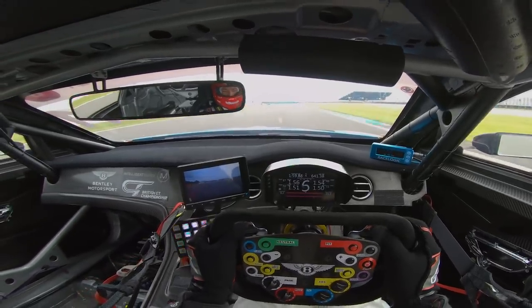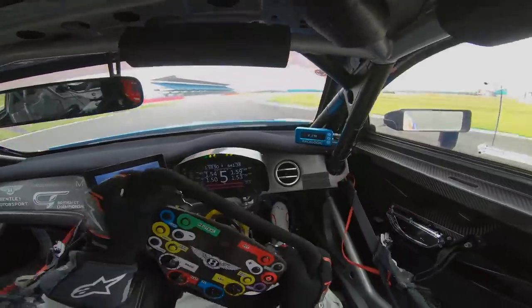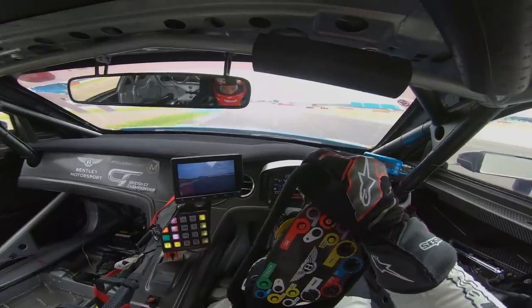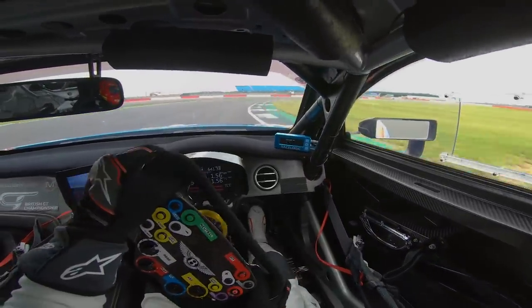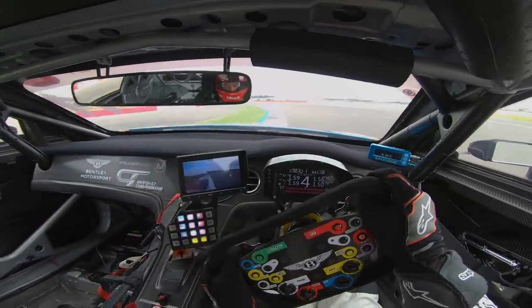Heading into Maggots & Beckets, completely flat chat, flat out, just look for the kerb on the left, down to 5th, then drift wide, grab 4th gear, pull the left hander here, get over to the left, now squeeze on the power in 3rd gear — sets you onto the most important part of the straight, onto the Hanger Straight.